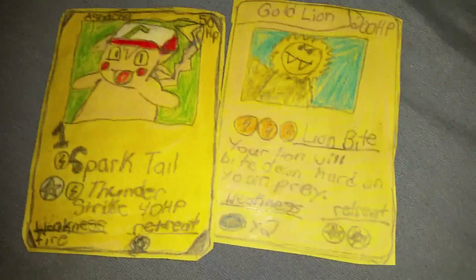Moving on to the next custom — The Gold Lion. He has 200 XP, unlike Pikachu who has 50 XP. Ash-a-choo has 50 XP. Lion Bite is his number one attack — he will bite down hard on your prey. He also has a weakness and a retreat. This is another one of my coming up new edition custom Pokémon cards.